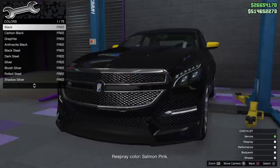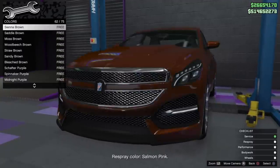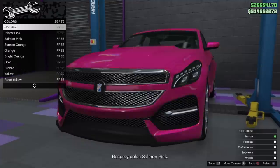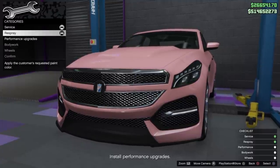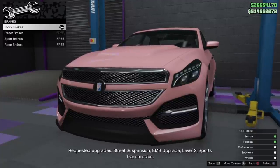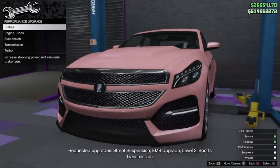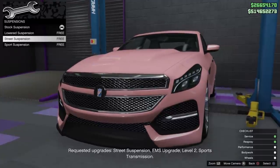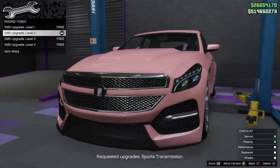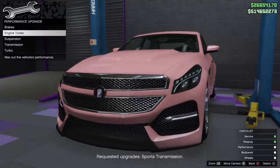This is my very first time getting it. Once you get inside your auto shop, at the bottom of the screen it tells you what you need to do, and in the bottom right you have a checklist. You service the vehicle — which is a fix-it-up — then it says respray the color salmon pink. That little green dot shows up next to where it says respray. Then we go into performance.